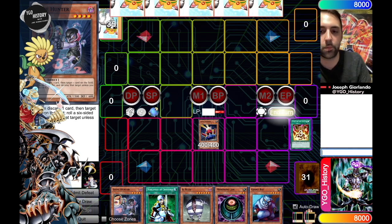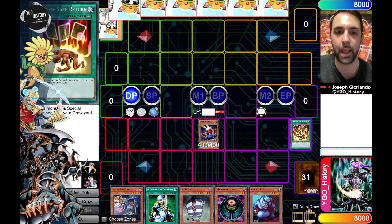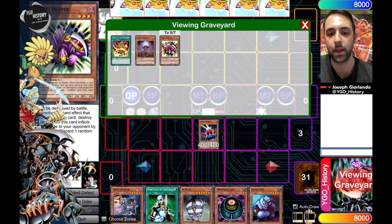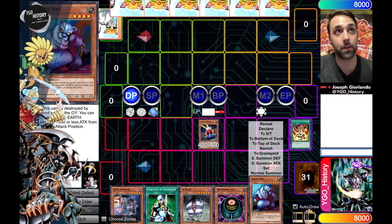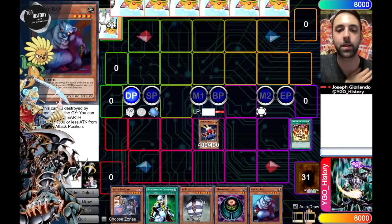That was actually pretty good. I milled a Card of Safe Return, which is a bit of a power card, but I did at the bare minimum get some Zombies into the grave. This Giant Rat in my hand represents either an Illblood or a Zombie Master in the future. You can just crash a Rat into a Turtle — that's partially why you run Giant Rat in the first place. And then when you do so, you can crash the Turtle and eventually go into a Zombie Master. So having even a singular Giant Rat is a big deal.